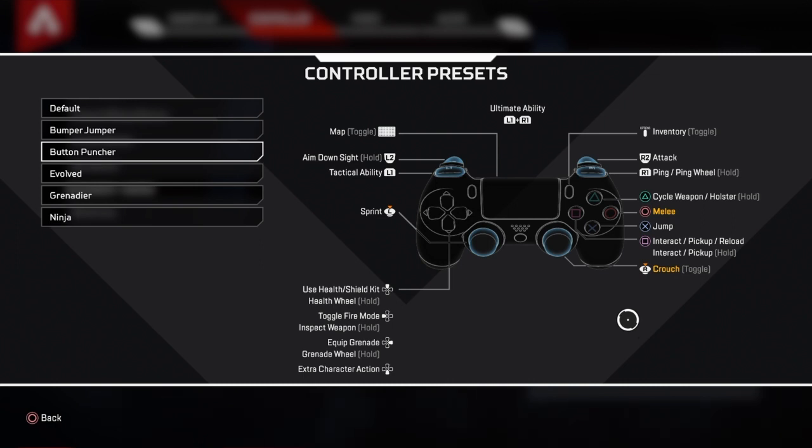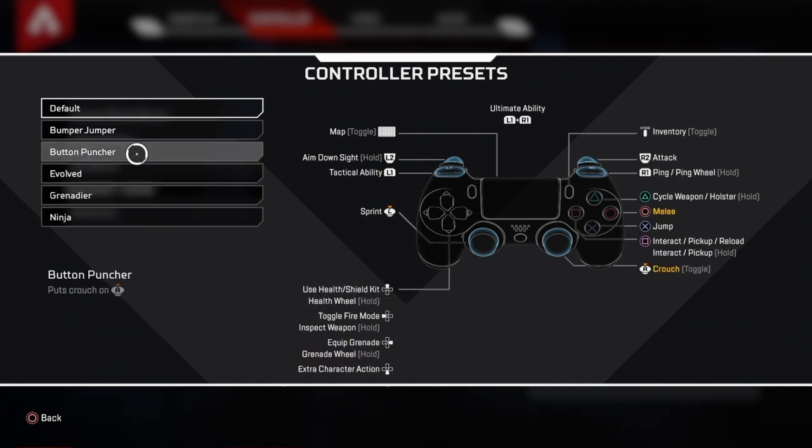As opposed to when I used to have it on default — I wouldn't be doing as much of that because I had to remove my thumb from the right thumb stick, go to circle, and then go back to the thumb stick. I hated that because those milliseconds it takes to do that movement could be the difference between them landing a shot on you. Button Puncher has been my go-to for a few days now and I'm loving it.